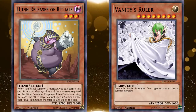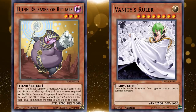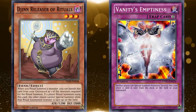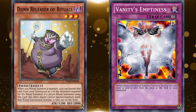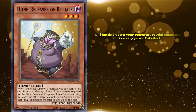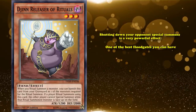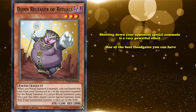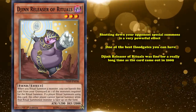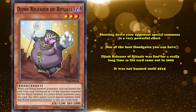Even though Vanity's Ruler itself has a restriction where it can't be special summoned at all, and you have to waste two tributes to bring it out normally. There's also a trap card called Vanity's Emptiness, which has the continuous effect where neither player can special summon any monsters, but it's also incredibly fragile — if any card is sent from your field or deck to the graveyard, it destroys itself immediately. Shutting down your opponent's special summons is one of the best floodgates you can have, and even something with a whole bunch of built-in restrictions affecting both players is considered too strong to be in the game. However, Djinn Releaser of Rituals was fine for a long time — the card came out in 2009 and wasn't banned until 2015.